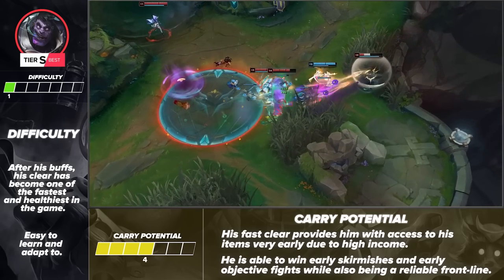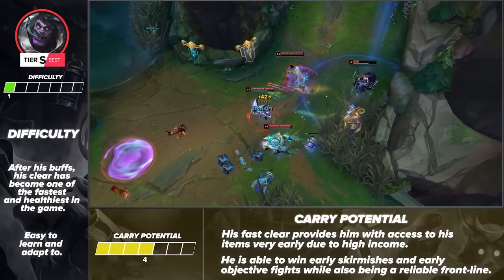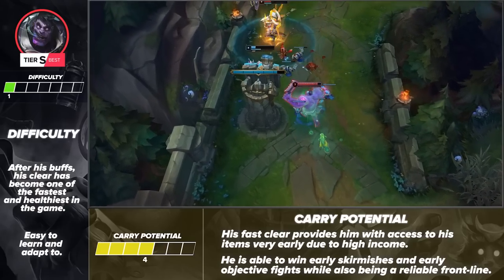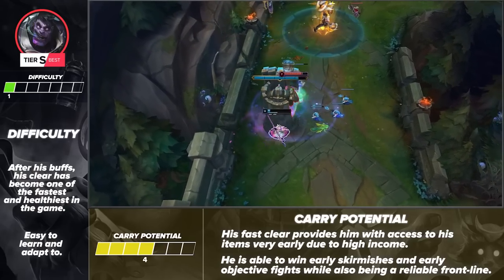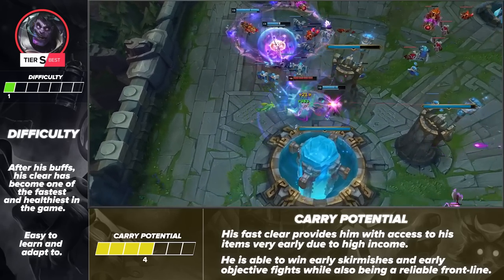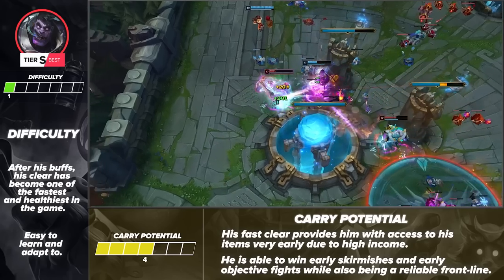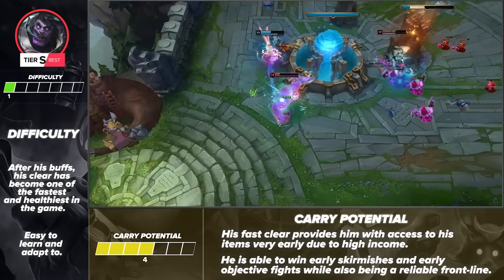Mundo is a great champion to have on your team because he's tanky and deals solid damage. During early skirmishes and objective fights, Mundo is already prepared to frontline and proves to be a giant threat to any enemy he chooses to hunt down. Winning any fight early on leads to him snowballing even harder and slowly choking out the enemy team. That's it for the jungle, so let's move on to the midlane next.